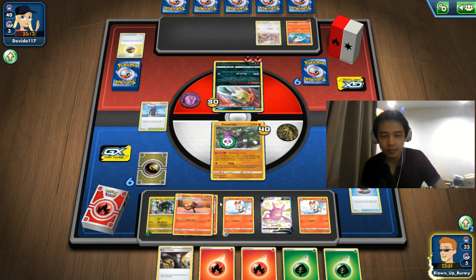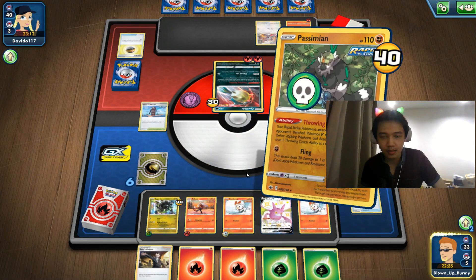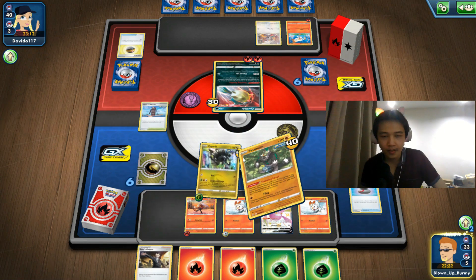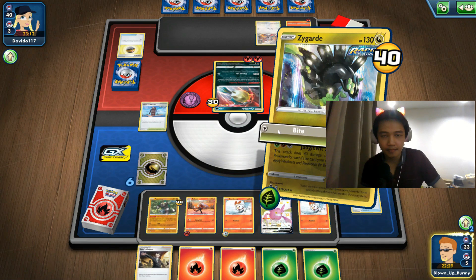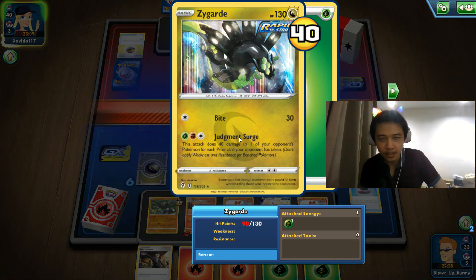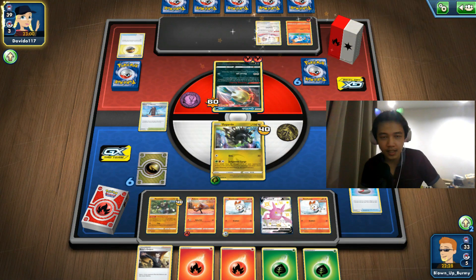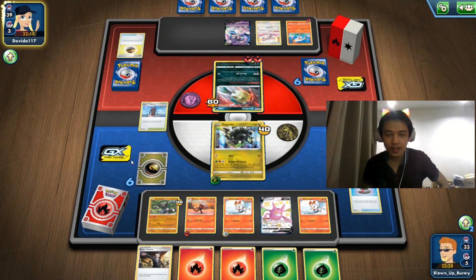Evolve into Raboot. Should we knock it out? We're only taking 60 damage, I don't think we should. If we pass, Passimian is dead — so I'll sacrifice my Zygarde. Another 30 damage for one energy — that's quite crazy for a basic Pokémon. 30 for one Colorless energy, Dragon type, no weakness, no resistance, two energy retreat cost.